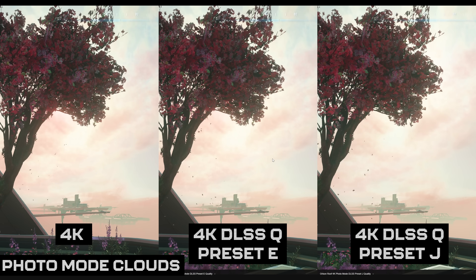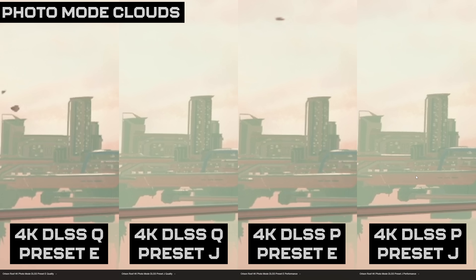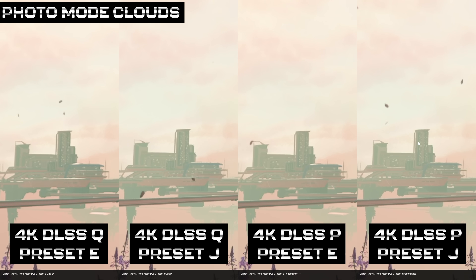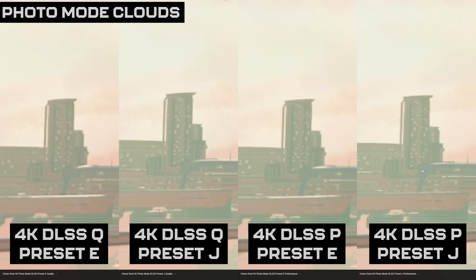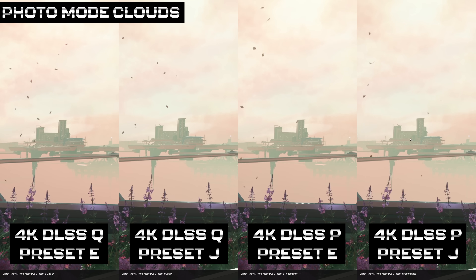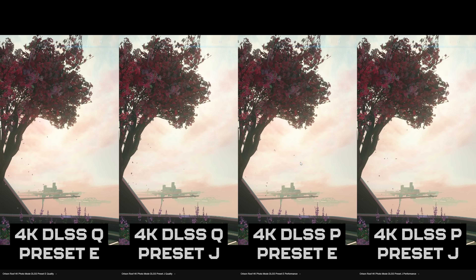Now comparing the two quality presets on the left against the two performance presets upscaling from 1080p on the right. Looking at the building — our best test case — the J performance is definitely better than E performance, though clearly not as good as J quality from 1440p. Actually, the J performance is probably still better than the E quality. In the flower details we've seen before, both J quality and J performance look quite a bit more detailed than E quality and performance.